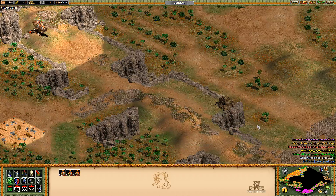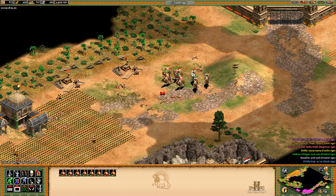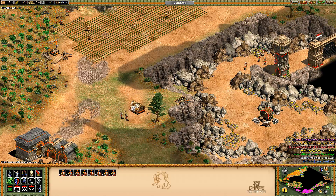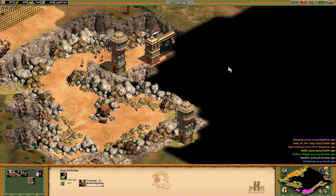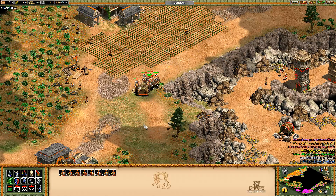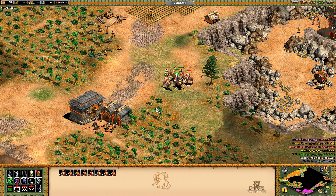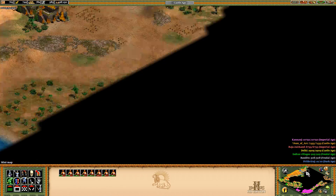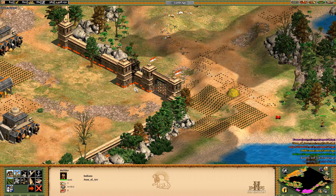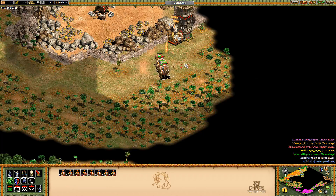I'll even drop a town center down there, because why not. We should be getting close to Imperial Age. These units are glitching out badly. We can stop making units now and just click Imperial Age. There might be tasks to the right as well. I'll make a scout and go look on the right side.